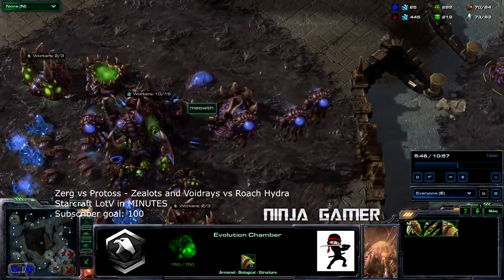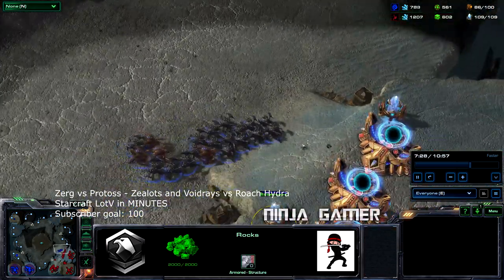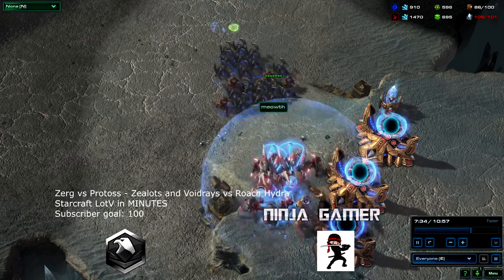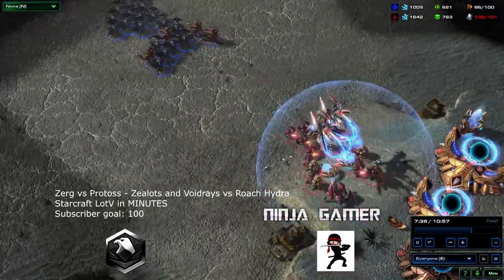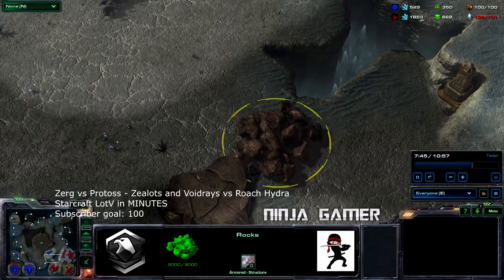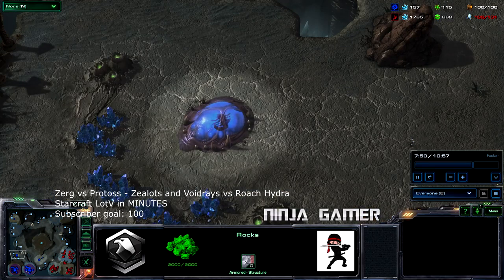I'm also getting hydralisks. Let's see how this big attack with roaches and hydras goes. It's not looking good — one pylon does go down, but the roaches are on the retreat. He has two void rays and that is going to scare away the engagement for now. He has also managed to block off his expansion with a rock.